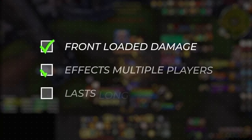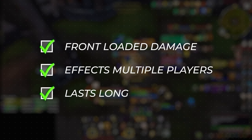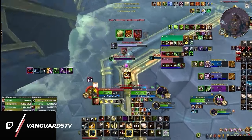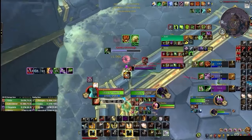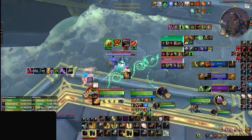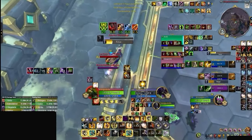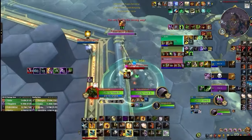For our third criteria, we need to think about the length of the cooldown window. There is so much micro-CC in the game that it can be hard to get value out of shorter CDs. So the longer a damage window lasts, the better it's going to be on average at forcing those crucial defensives.